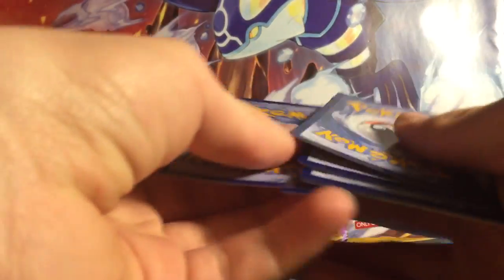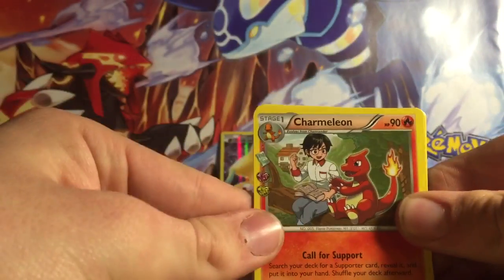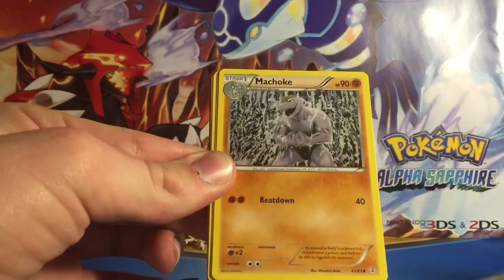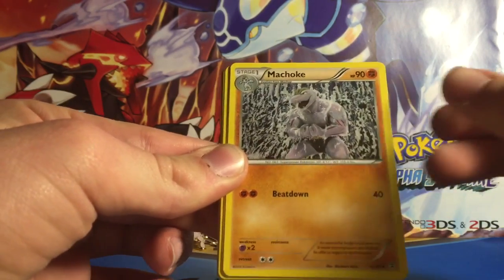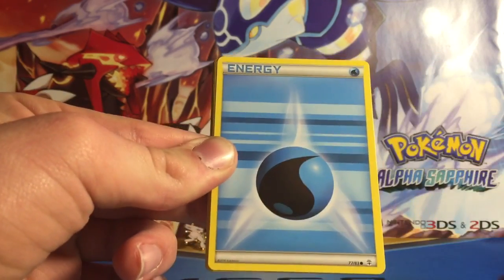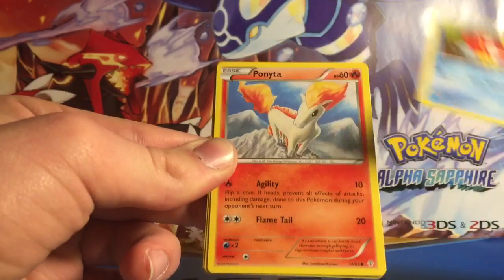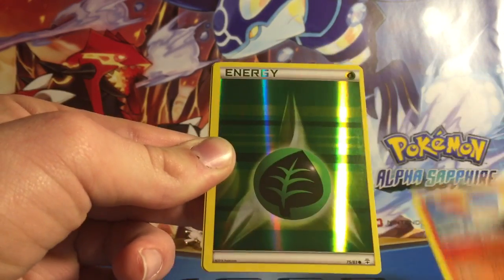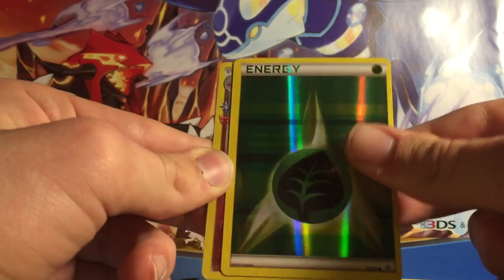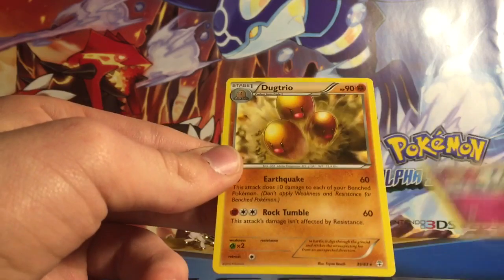Okay, let's put three to the front. So we got Charmeleon, Clefable — that really creepy Machoke — Amoonguss, Diglett, a Water Energy, Magikarp, Ponyta, a reverse — that's gonna go in the reverse — a Grass Energy, the radiant collection is Flabébé, and a rare is Dodrio.